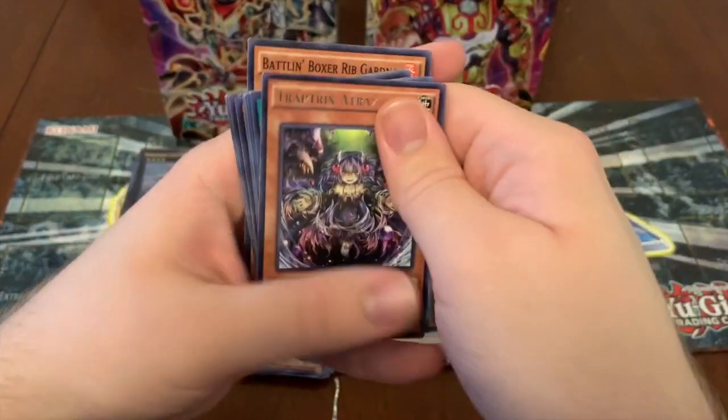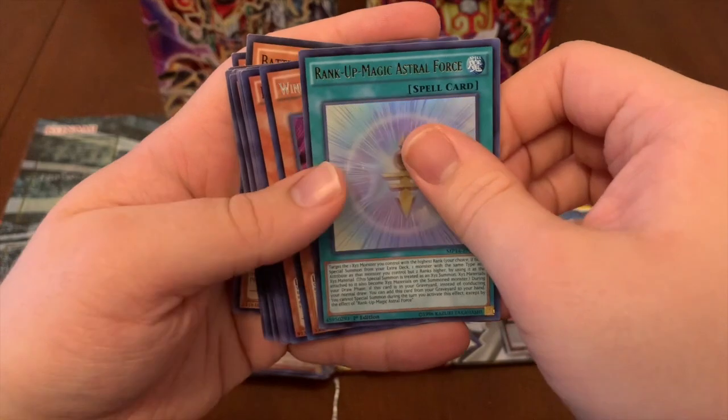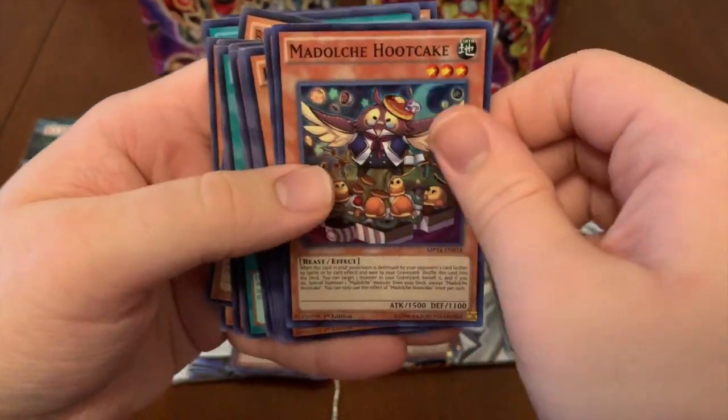So, Trap Tricks, Etrax, Rank-Up-Magic Astral Force, Windrose the Elemental Lord, and Dolce Hoot Cake.